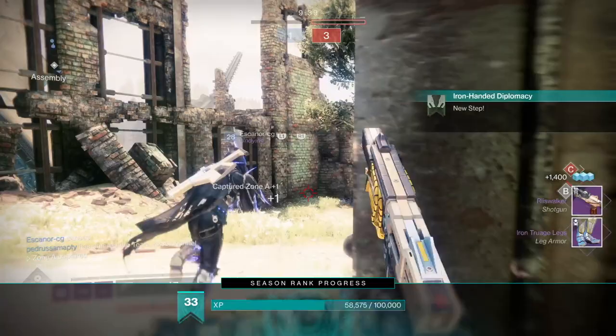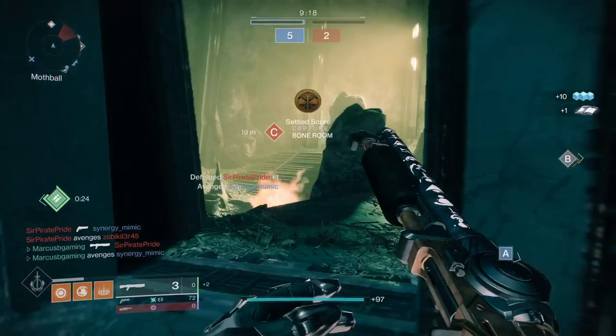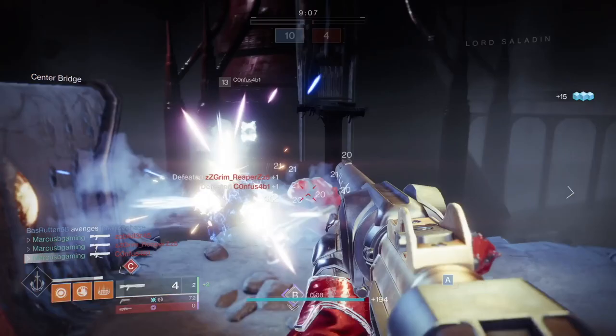To get it, you have to progress the Iron Hand of Diplomacy quest that you pick up from Saladin at the tower. You can turn in tokens for packages to him and turn in Iron Banner bounties to get other drops too, but please know that aside from dropping from the quest right now, it's bugged and not dropping anywhere else. Wait for Bungie to put out a tweet saying it's fixed before using your tokens.